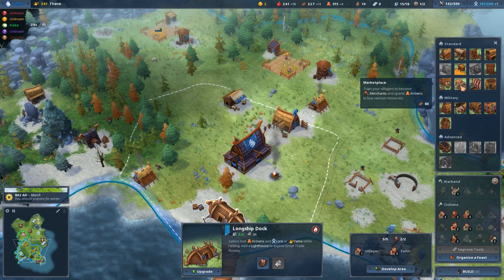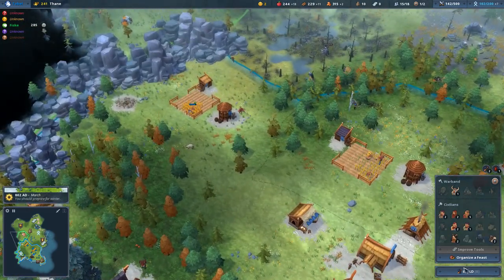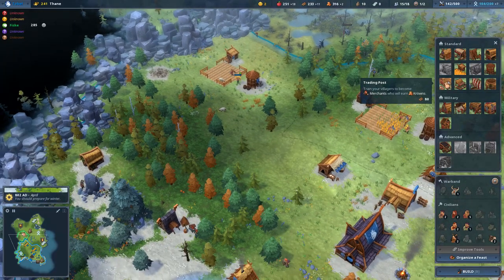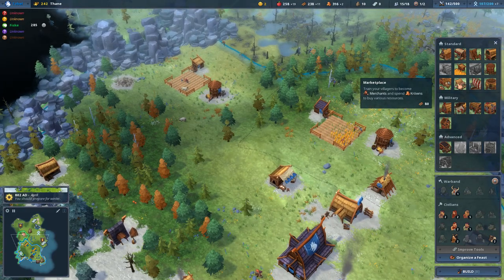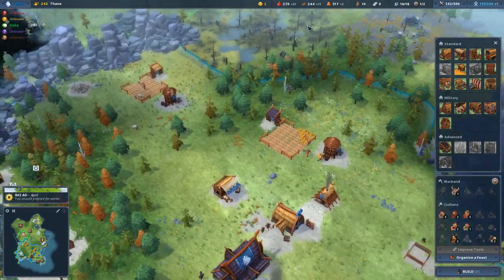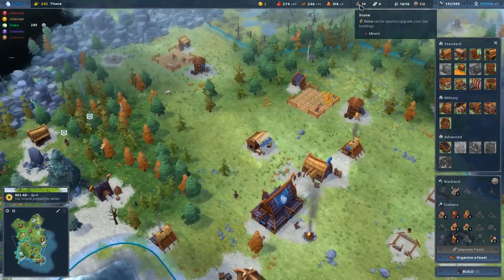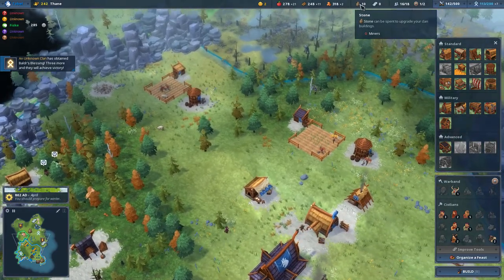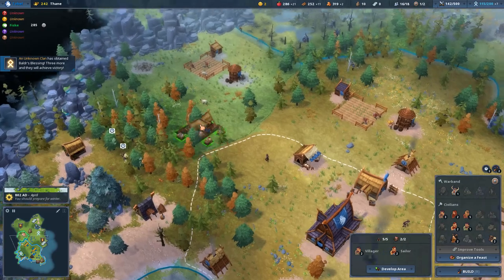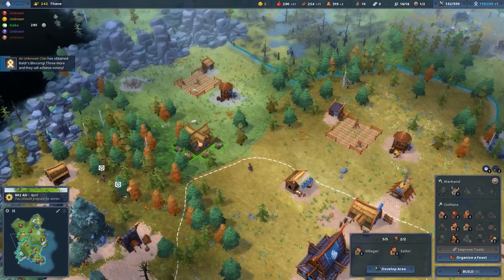I'm going to look for a marketplace. The marketplace and the trading post are two similar buildings. A trading post will give you a flat crowns bonus. The marketplace is where you can spend your hard-earned crowns to buy resources - eventually you might run out of stone and have to buy it from the marketplace. They both can complement each other in terms of upgrades.